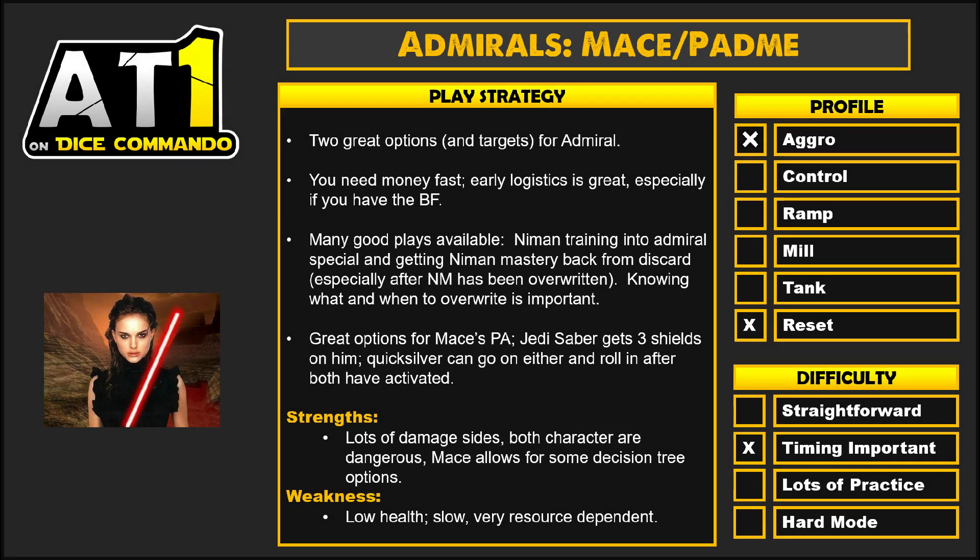The play strategy is really fluid. You've got a lot of options here, and someone watching you play may not know what you're trying to go for, but depending on what you draw and depending on what Mace can pull from the pile with his power action, there's a lot of different options. Knowing when to override is the most important thing — being able to preserve your resources and your investments is really important. That's true for all Destiny decks, but especially your hero. Great options for Mace's power action — Quicksilver Baton, Neiman Trainings, all that is great.